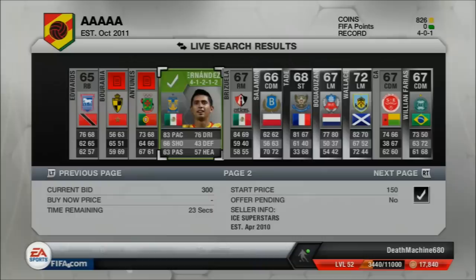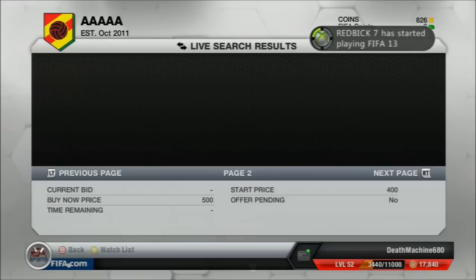I just check on Norton to see if I'm still winning him. I also come across this Hernandez, a right mid, who I checked for 4 star skill and 4 star weak foot. I put a bid on him as well — he's got some really good stats.